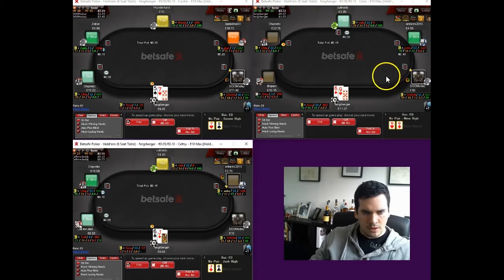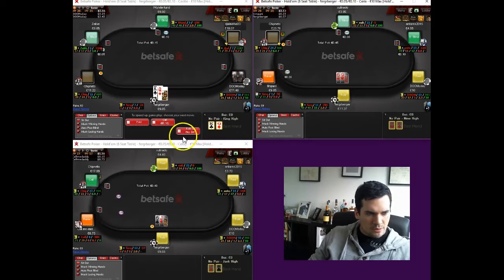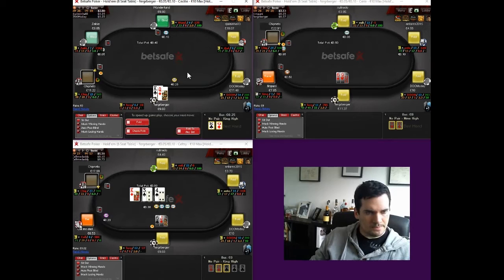The 7-5 offsuit when it has been raised before us is going to be a fold, as is the 6-9 offsuit. Six-jack — if it was suited I'd be tempted to bring it in for a steal, that'd be close to the bottom of my stealing range — but we do open from the button very, very wide. A king-queen offsuit is obviously a very straightforward open here; I'd be opening this from any position, from the cutoff it's mandatory in my opinion.